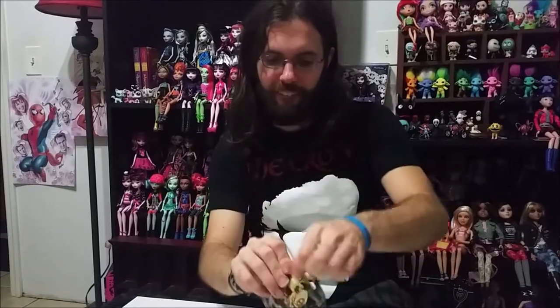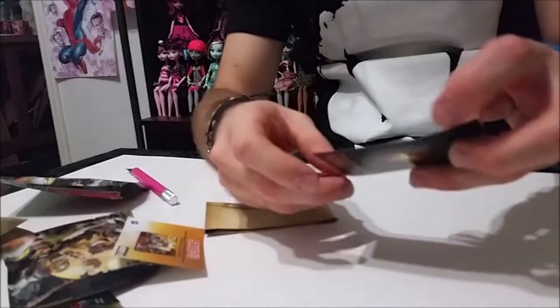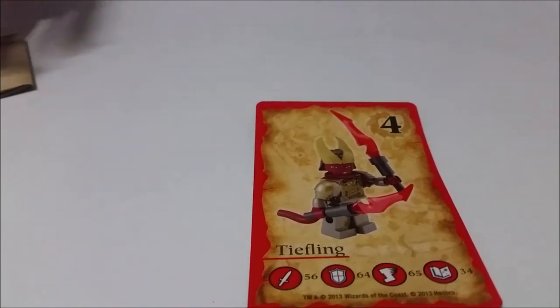Alright, we got one more blind bag. So for our second pack, this one is the checklist. We got the tiefling! Those are cool. I fight those a lot actually in my D&D game. And another one - I usually destroy them pretty quick in our game because I play a rogue. Checklist, I'm happy!